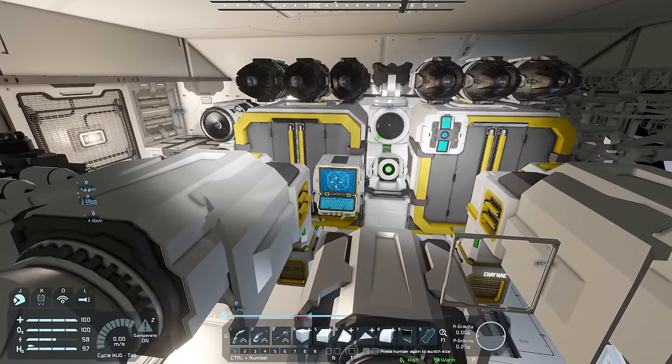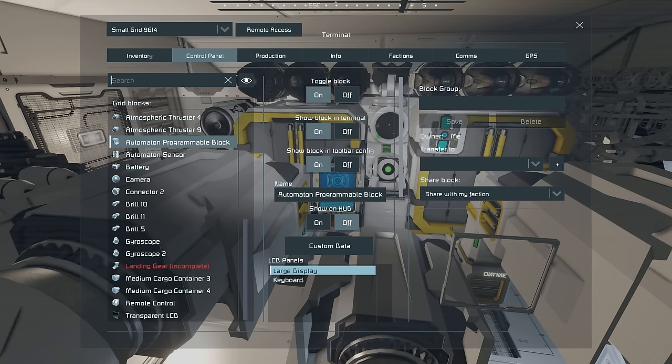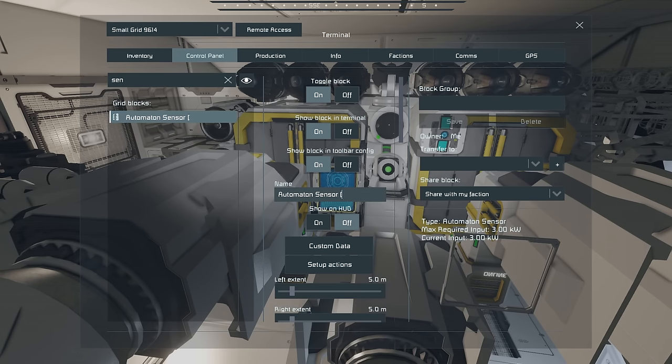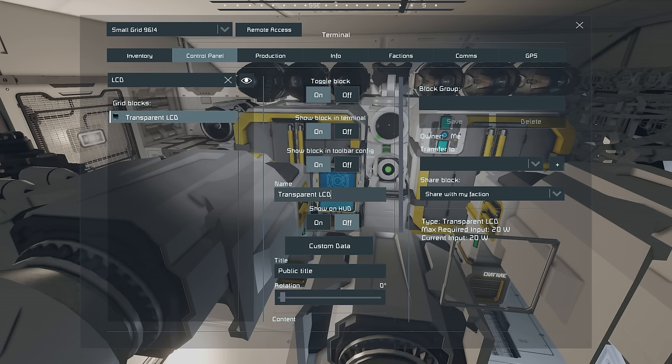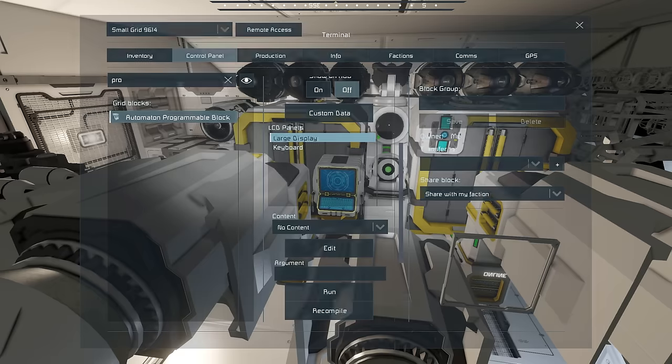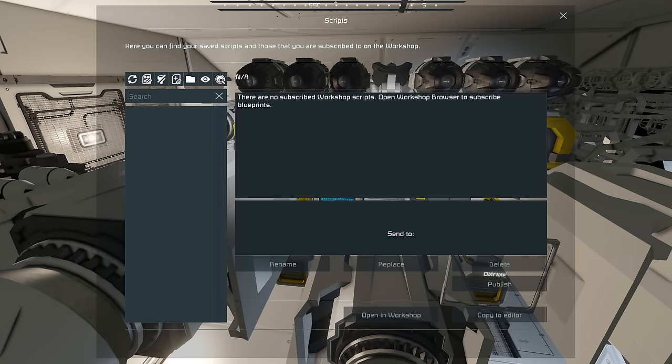Now looking at this I think we have everything. I need to go to my sensor and add the word 'PAM' inside brackets to the end of it — just like that. I need to do the same thing for our LCD: add bracket PAM to the end. Then in our programmable block I go to Edit, Browse Scripts. These are the scripts I have in my workshop — let me reload that. It's having a little trouble... oh, Steam is actually offline. What?!